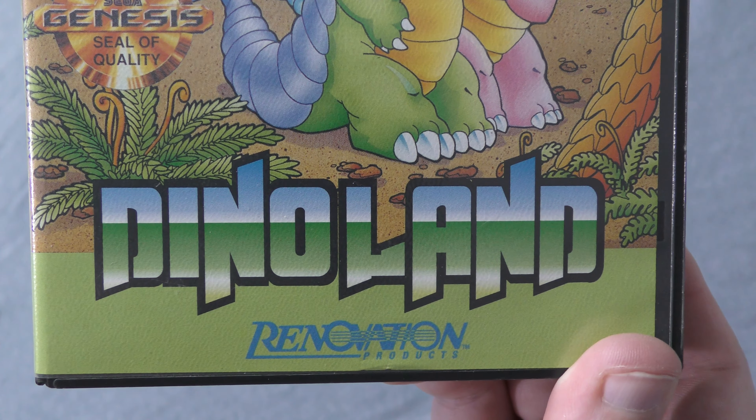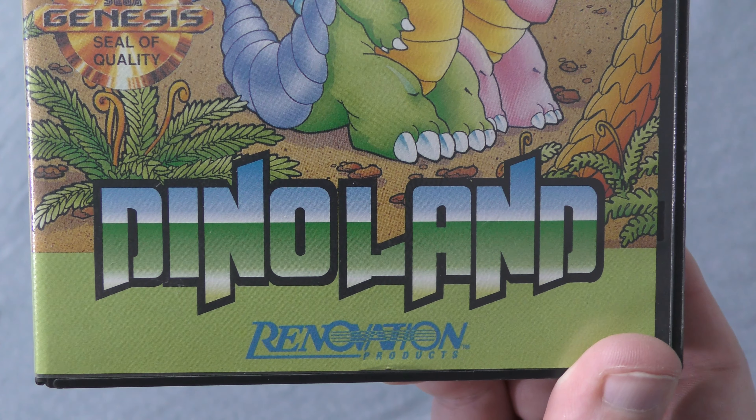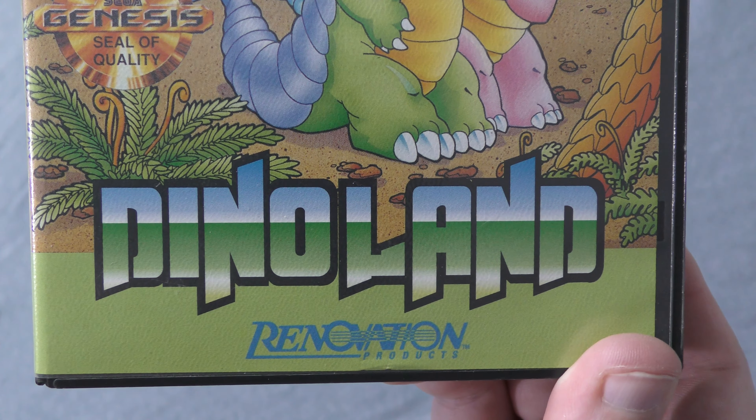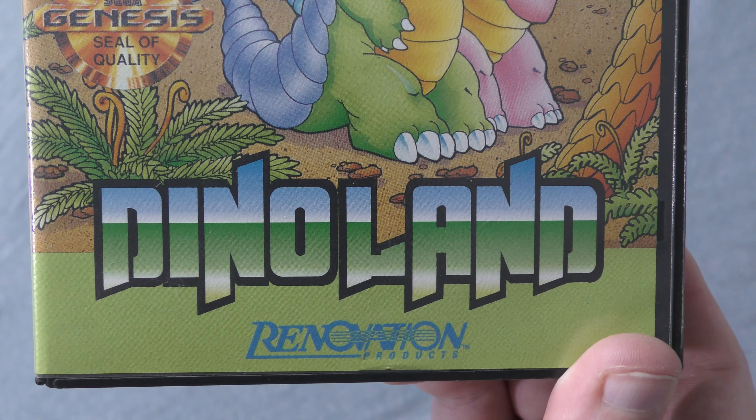I'll admit that's a completely subjective opinion, and I certainly wouldn't argue if you prefer the Japanese cover — something about those wraparound covers is just always cool to look at. Flipping over the back, there's a nice layout with four decent quality screenshots on opposing corners, which balances things out nicely. The screenshots appear to come from a pre-release version of the game, because the brown areas look similar to the land level but don't quite line up with the finished product. The flavor text is solid and doesn't have any issues with English, but the Dinoland versus Dino Land confusion does get picked up, with the game referred to as the one-word version twice.